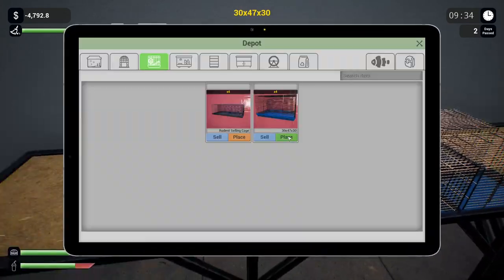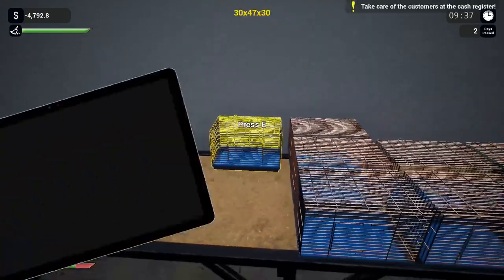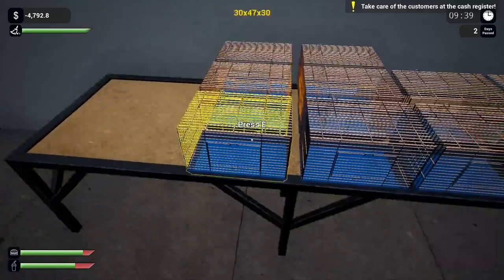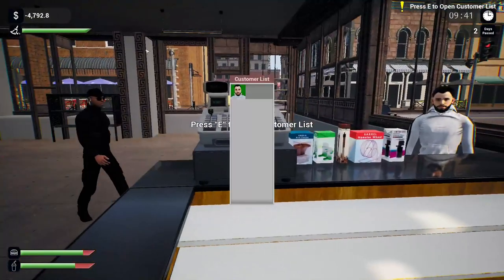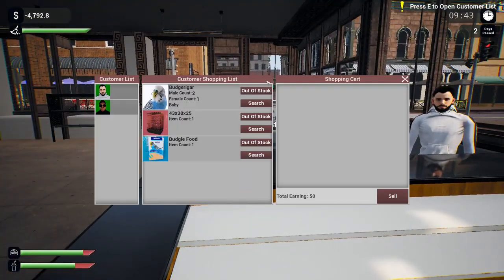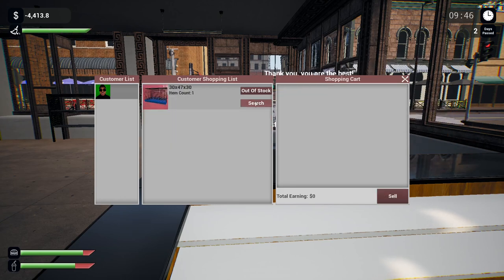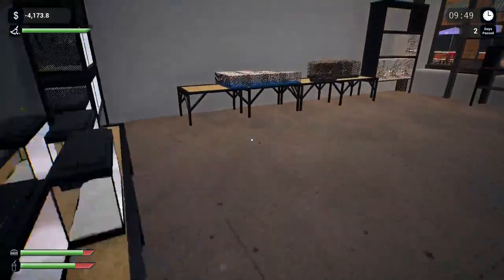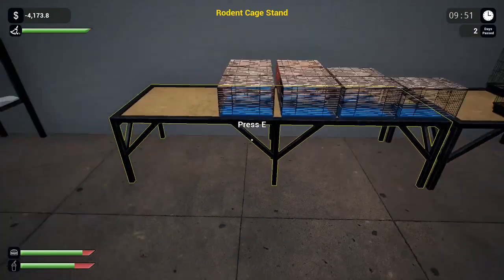Hey, somebody's at the till — hopefully they're buying the whole shop! Let's see what we can do for you, sir. What do you want? You can have one of these, and one of them. There you go — that's customer service for you. We've already sold one of these. Did I have any more? No. Okay, so we've got selling cages now.